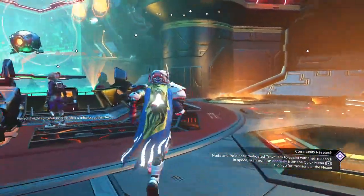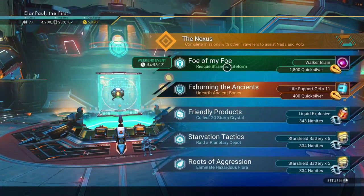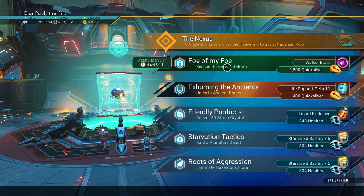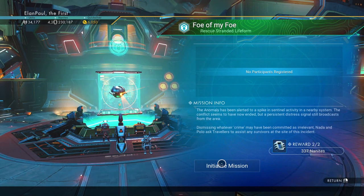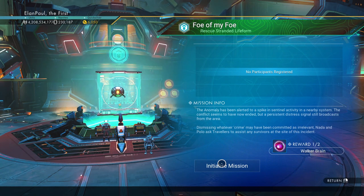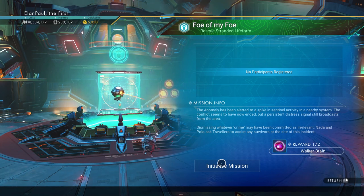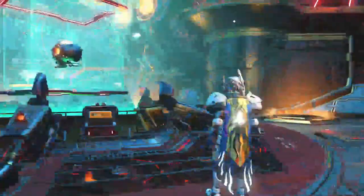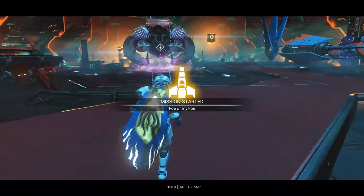There it is — the weekend mission. 'Foe of My Foe' — we rescue a stranded life form. This is always so much fun! Let's start this. I'm going to see if I can grab it solo; I don't always like other people joining because they get the rewards while you do all the work. Let's initialize the mission, start it, and we're on our way. Let's jump in the ship — Foe of My Foe, onto the lonely companion.